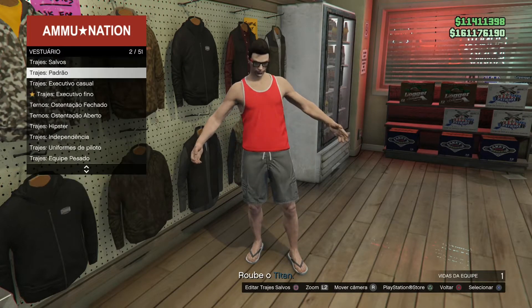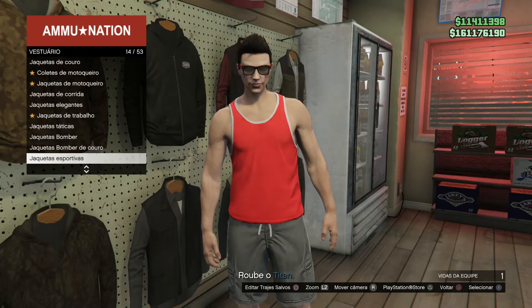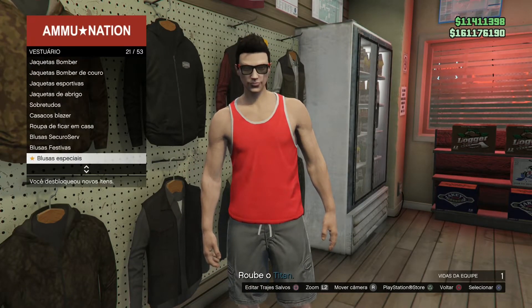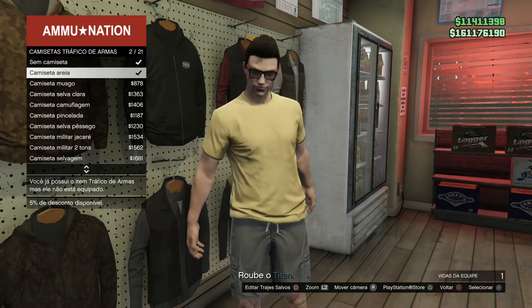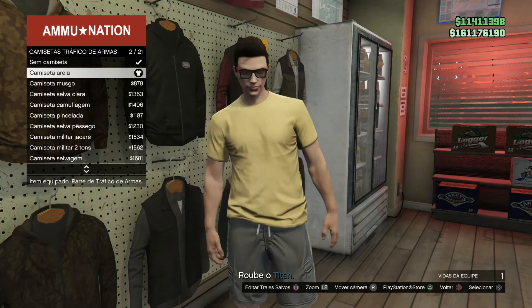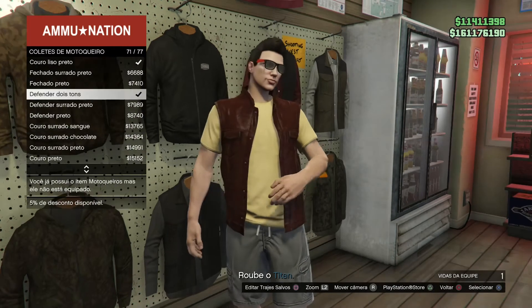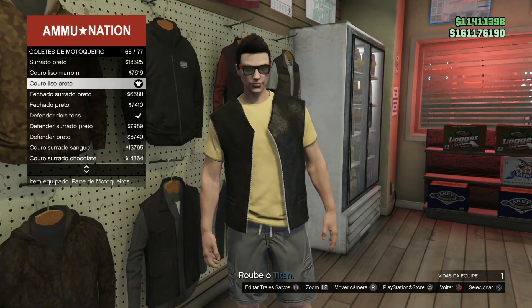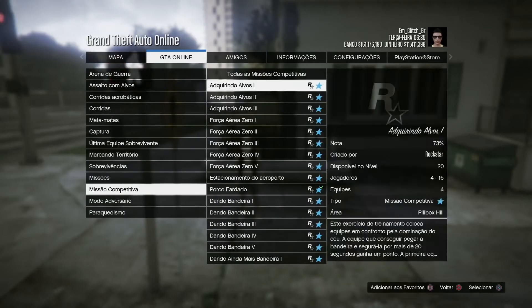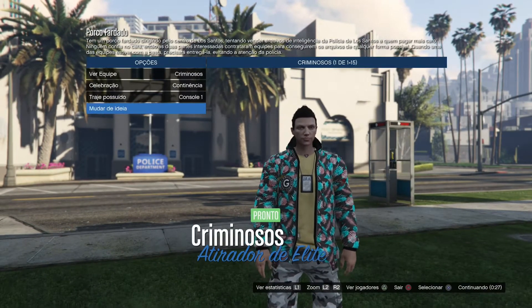E agora coloca na roupa padrão e vocês vão estar vindo aonde fica as camisetas tráfico de arma. Que vamos fazer o corte perfeito para vir o resultado, vem em camiseta areia número 2. E na sequência vocês vão estar vindo em colete de motoqueiro e vão estar comprando, por esse couro liso preto 68, sai do serviço, entra dentro do serviço um caminhão de problema ou porco fardado, passa a seta para o console 1, vai estar bugando assim.